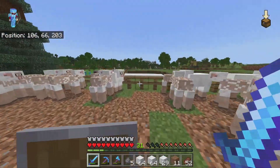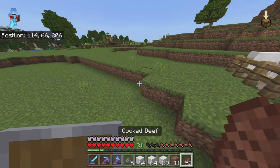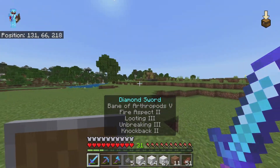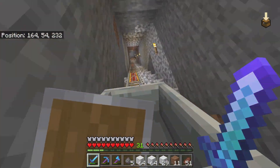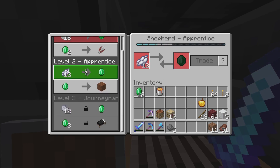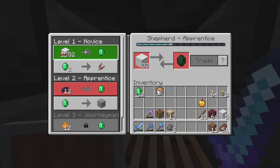From just half durability on my shears I got three and a half stacks of wool, which gave me around twelve emeralds. I can also trade some white dye if I get a bonemeal farm going.